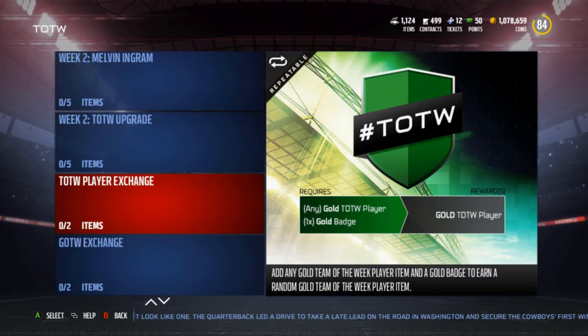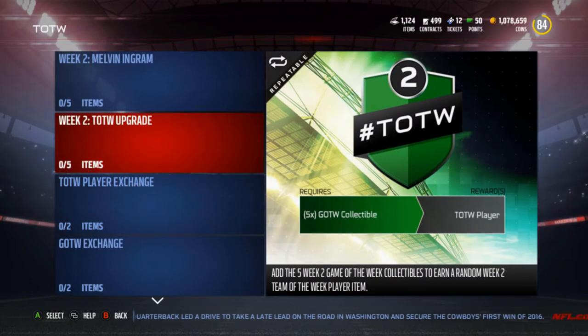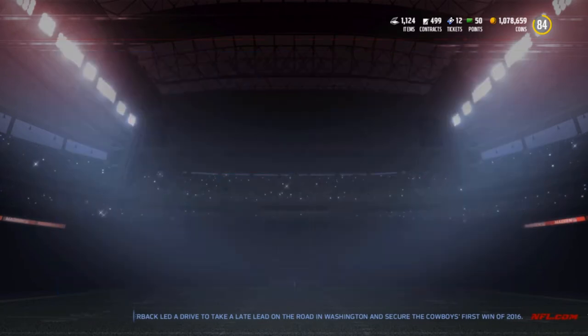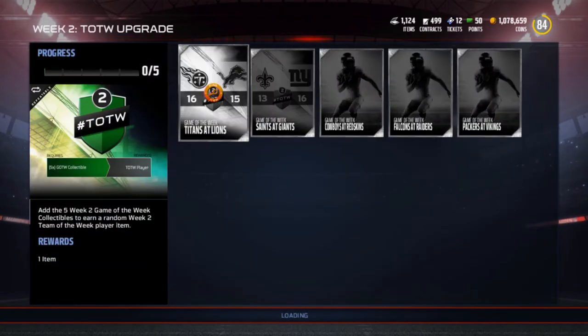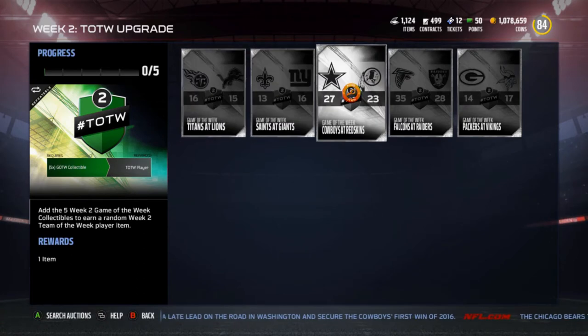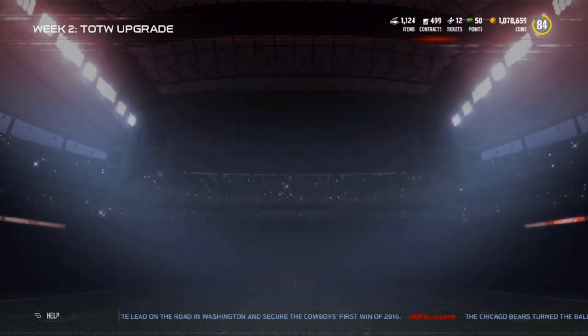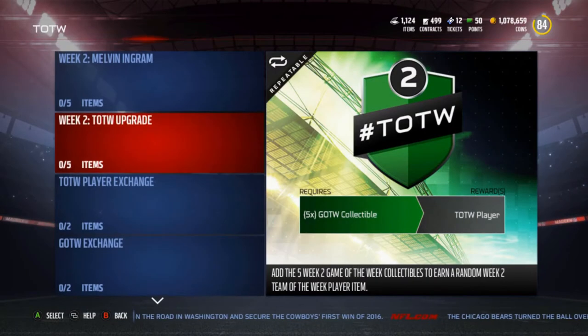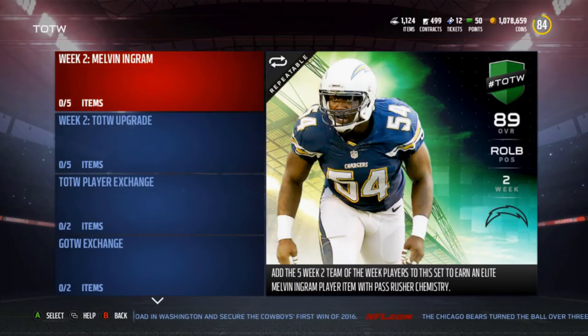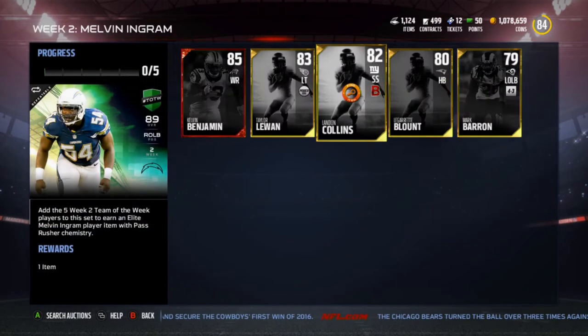We have the player exchange — any gold Team of the Week player and a gold badge to get any gold Team of the Week player. The Team of the Week upgrade requires five Game of the Week collectibles to get a Team of the Week player. The featured teams are the Titans, Lions, Saints, Giants, Cowboys, Redskins, Falcons, Raiders, Packers, and Vikings as the upgrade game collectibles.